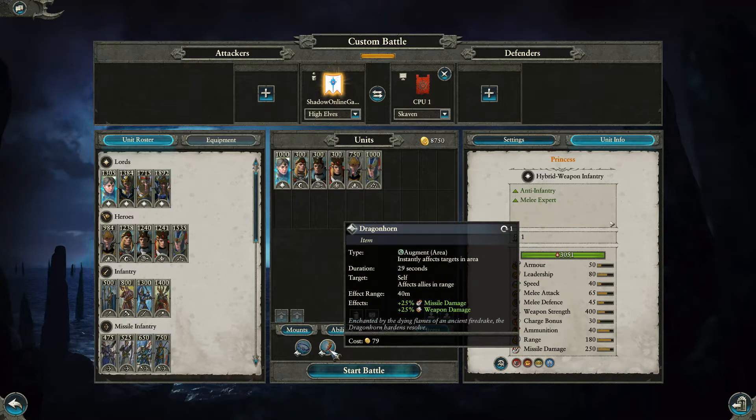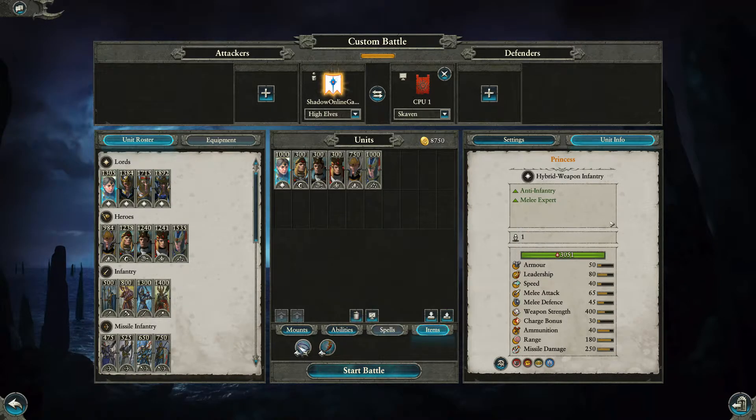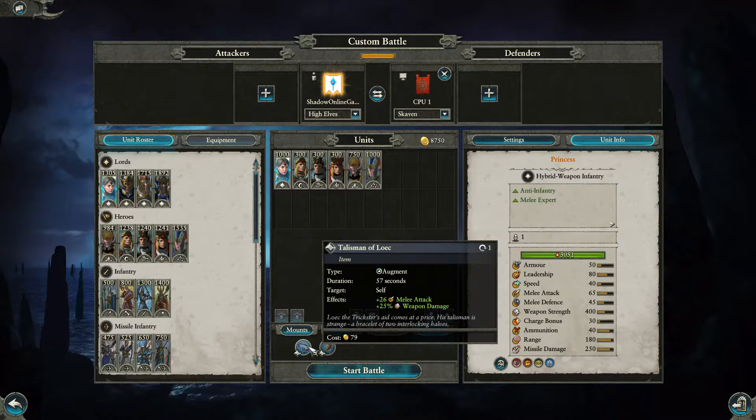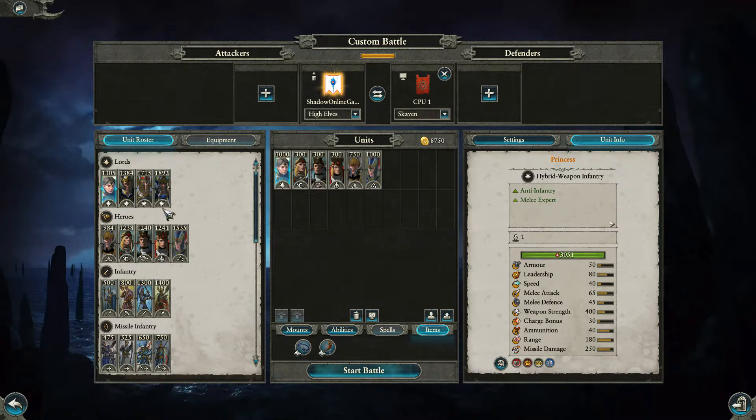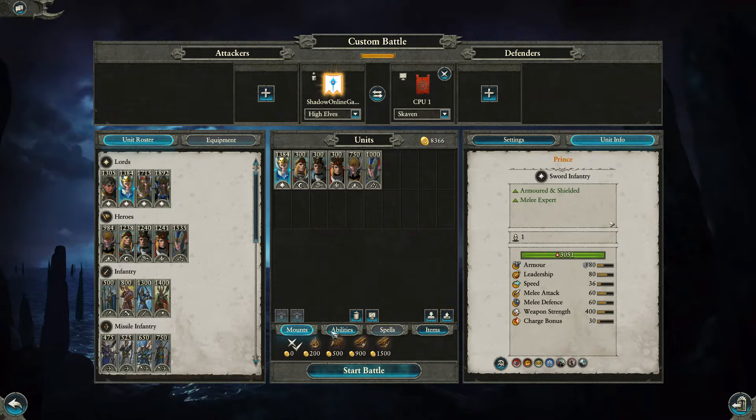For another 79 gold you can get the Dragon Horn, which affects allies in range and herself. The range is 40 meters, and it ups weapon damage and missile damage by 25% each for 29 seconds. That is very powerful. So that is the Princess.